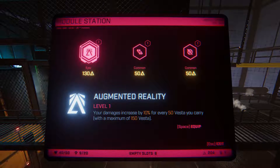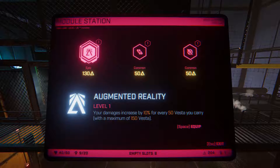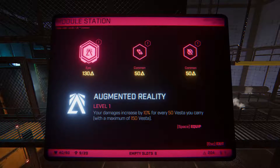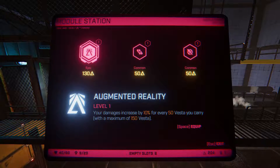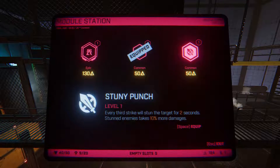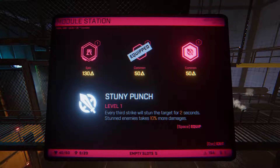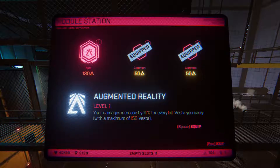There's a new epic: your damage is increased by 10% for every 50 Vesta you carry, maximum of 150, so bonus 30% damage if we just hold on to Vesta. That's pretty cool. But for now, let's just get the Might of the Medic because that's going to be really nice. We'll get that instead. So we're stunning, we're healing — that's all good.